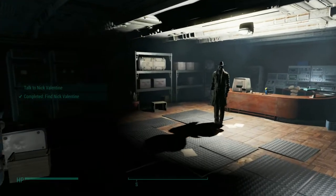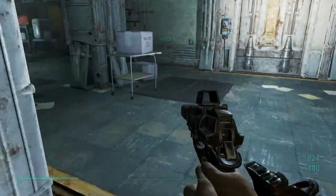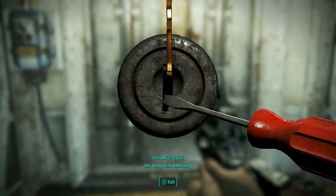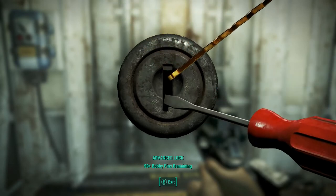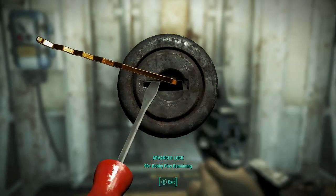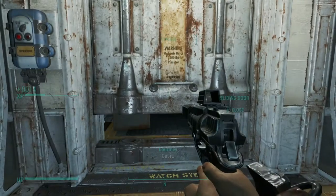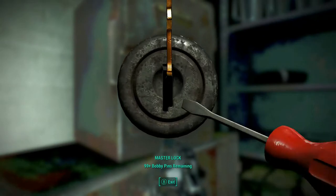The third tip is how to spot safes. A lot of times safes will be on floors, they'll be under desks, they'll be behind filing cabinets on the wall — you can't see them. What you do is: most safes hold pre-war money. Not all of them, but most of them. With Scrapper 2 you can tag materials, so if something's in the container it will glow. Pre-war money is made of cloth, so if you tag cloth, almost every safe — like this one — will glow green.